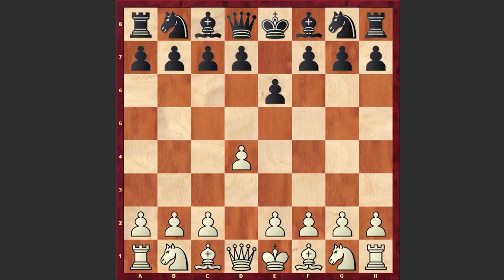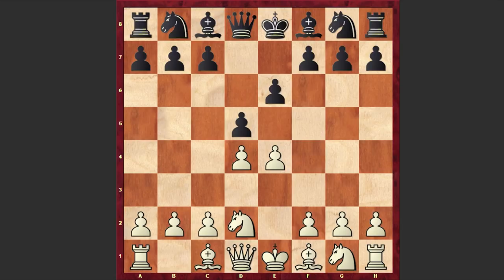Portisch opened up with D4 and Tal responded with the flexible E6 move. This is a move which Mikhail Botvinnik loves to play and is sometimes called Botvinnik's move. Instead of proceeding with Queen's Gambit type positions, Portisch played E4 inviting Tal to form the French Defense. Tal played D5 and we have Nd2 — this is the Tarrasch variation.